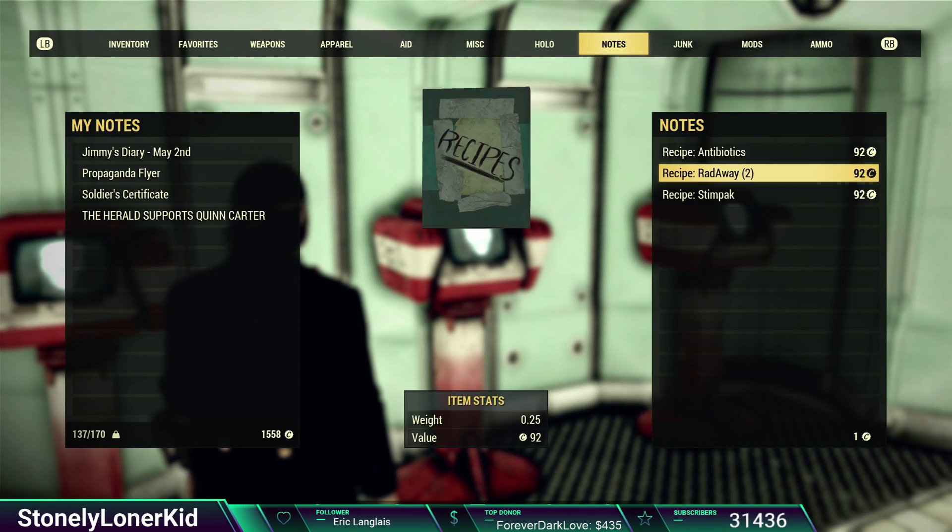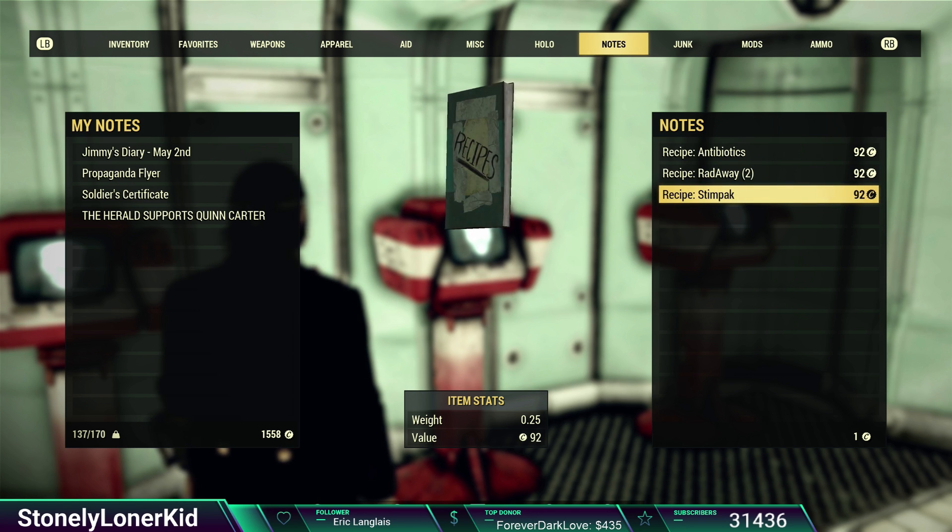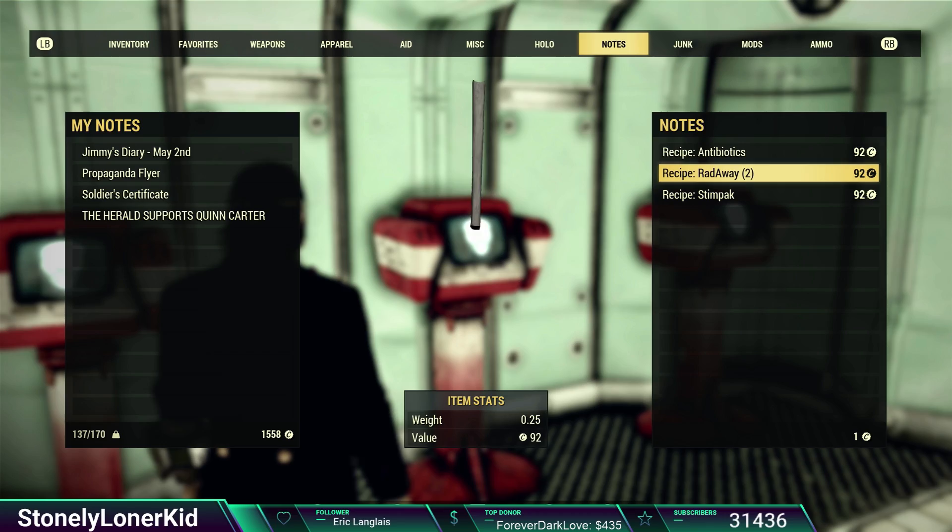If we go over to Notes on the medical terminal, we see we've got Stimpak and Antibiotics right away. The only thing I really want is the Stimpak, but I'm going to go ahead and get the Radaway as well.